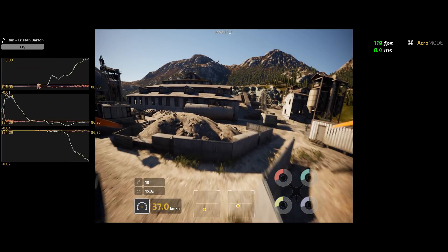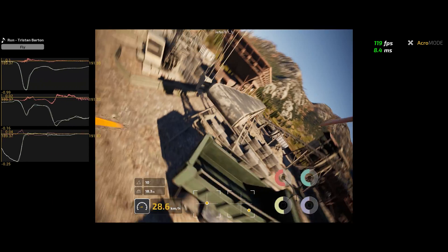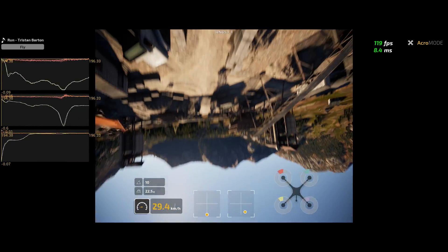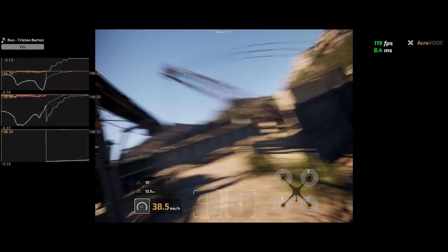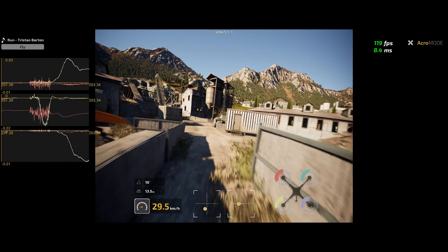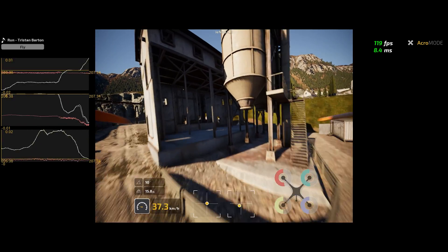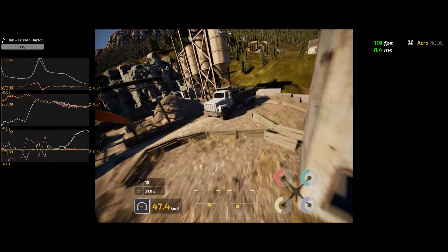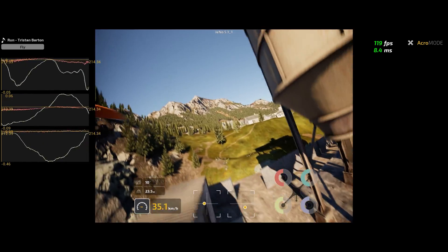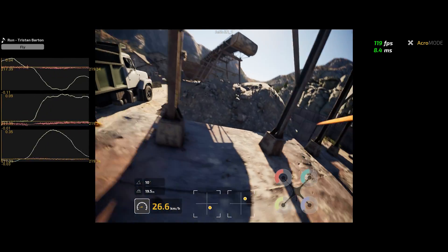The final verdict for Trip 2.0 is that it is a great update and brings so much more to the table. It has Betaflight implementation and great physics. There are still a few bugs that need to be sorted out, but other than that it is very close to being the perfect simulator. It's definitely worth your time and money if you're considering an FPV simulator for flying over the winter or when it's bad weather outside. If you liked the video please remember to click that like button.